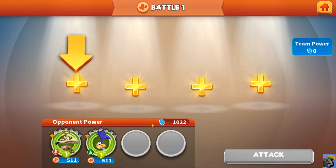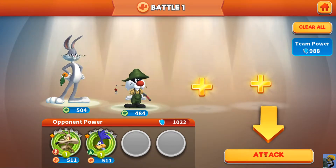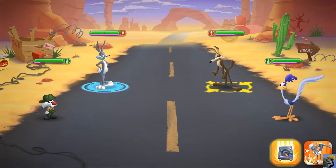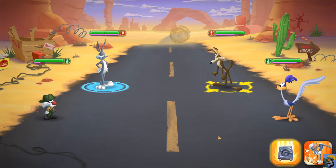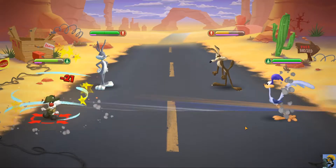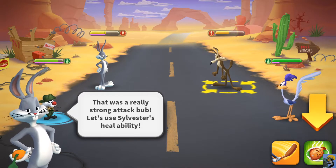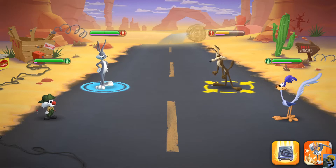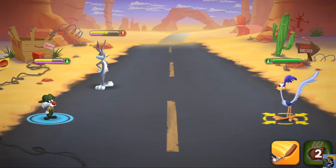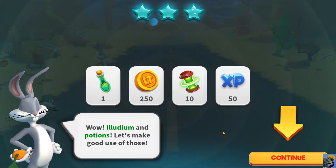Let's make our team — we'll use Bugs and Sylvester Jr. I have an attack that drops a safe and one that hits with a club. Let's drop a safe on Wile E. They've hit me with a train — that was a really strong attack. Let's use Sylvester's heal ability. We got healed. The Roadrunner hit us both very hard, but we one-shot him with Sylvester. Illudium and potions — let's make good use of those.